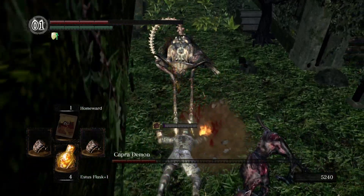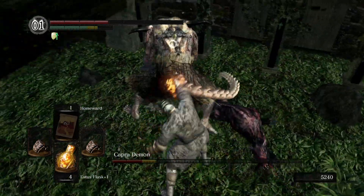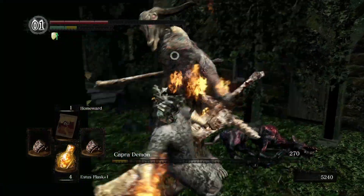If you want to repair a weapon or armor, you gotta take it to the blacksmith. Or you can use repair powder, which is sold by the merchant in Undead Burg.